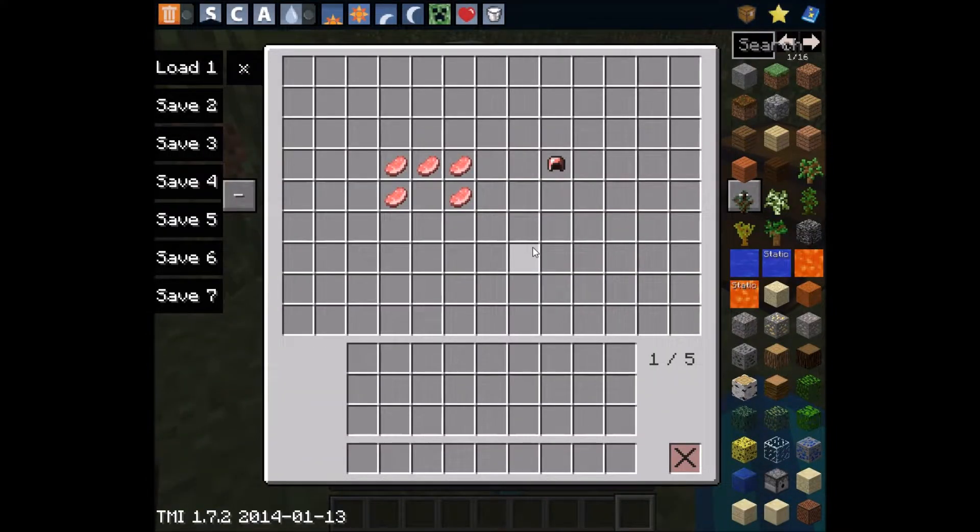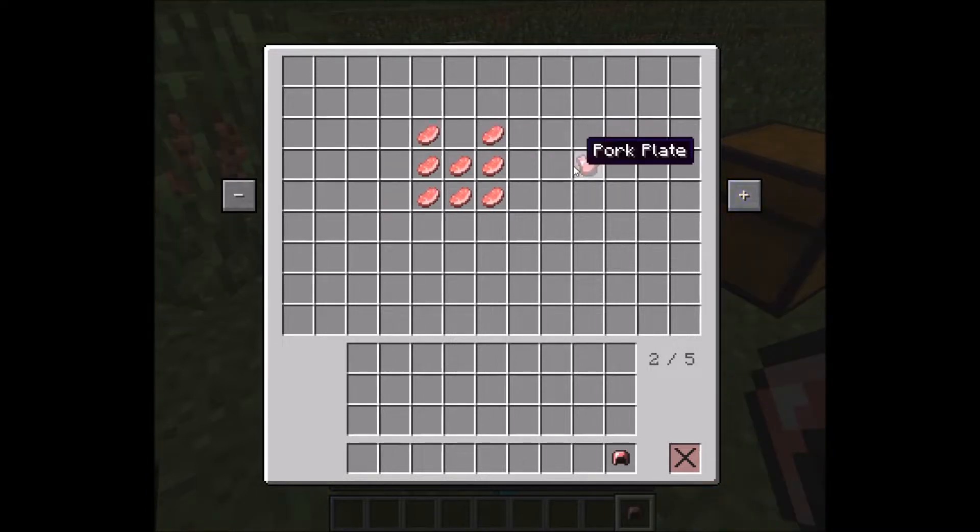On to the next one — we have raw pork armor, which is made like this. What it does is, if you put on all the armor pieces, you'll get half a heart every 10 seconds, which is good for regenerating.